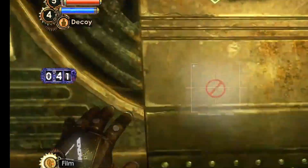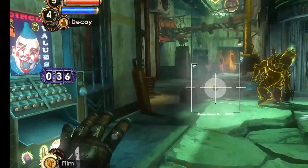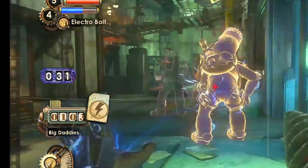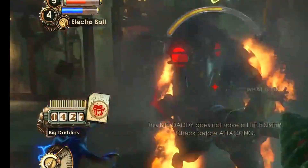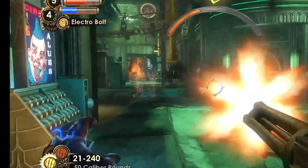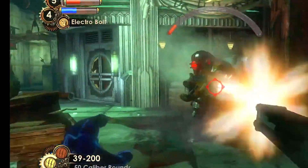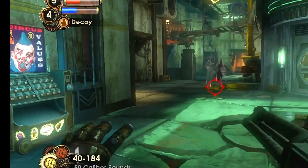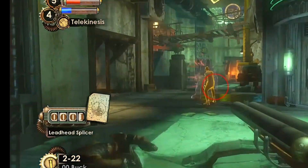Starting off we have Decoy. Decoy is a very useful plasmid when it comes to fighting off groups of enemies. You place it down and the enemies aggro to it, opening them up for you to damage them. Once you upgrade it to tier 2, it reflects all damage that the enemies inflict on it back at them. Once you upgrade it to tier 3, it does the same thing but also heals you while the enemies damage it, making it a very useful plasmid to use during a playthrough.